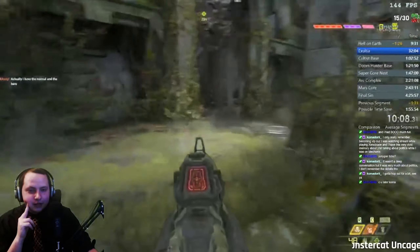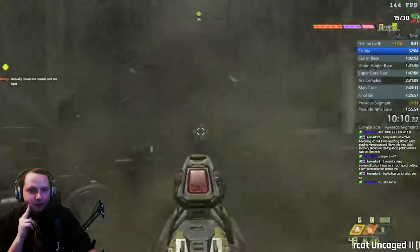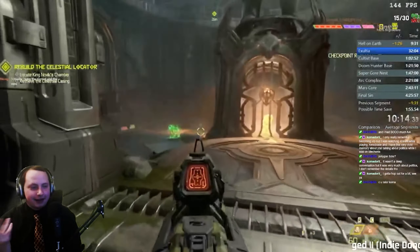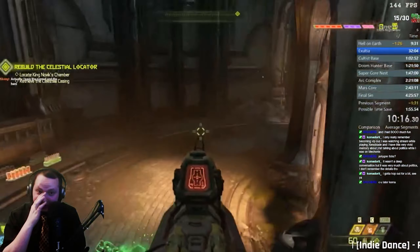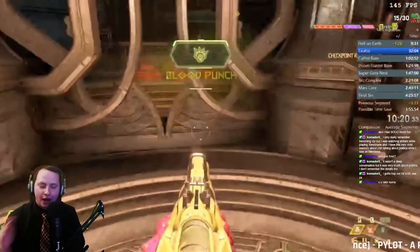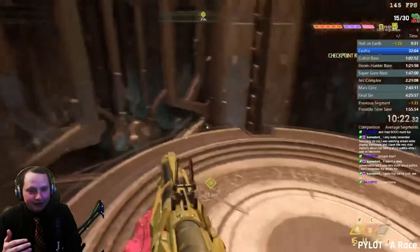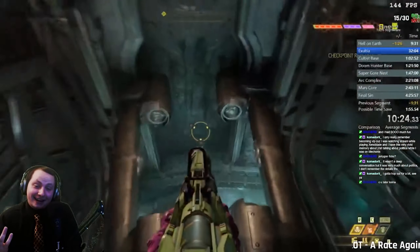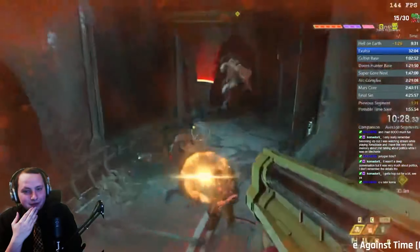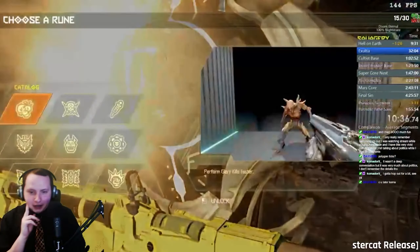Do I get the caco death warp? I do — what?! I'm actually insane. Okay, that's complete luck because I wasn't standing in any of the locations to get him to go out of bounds and kill himself, but I got it. That's results, right? You can't be too angry with results.